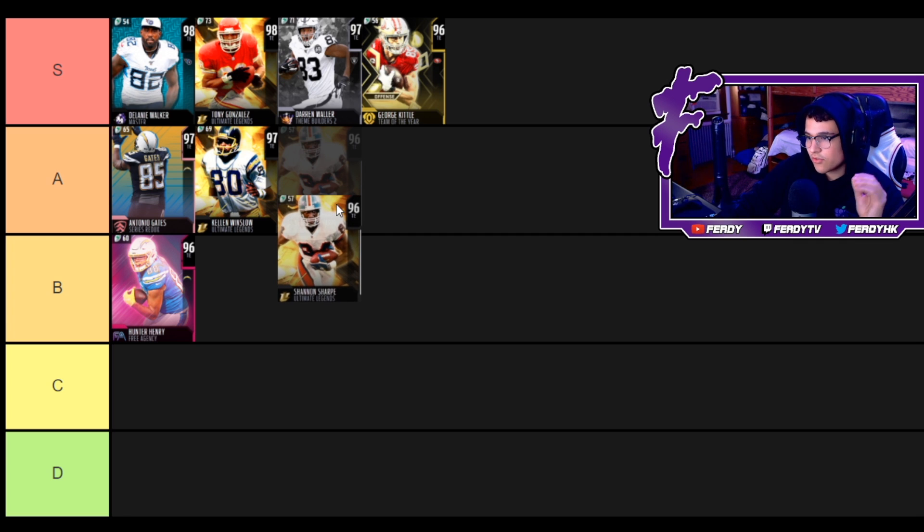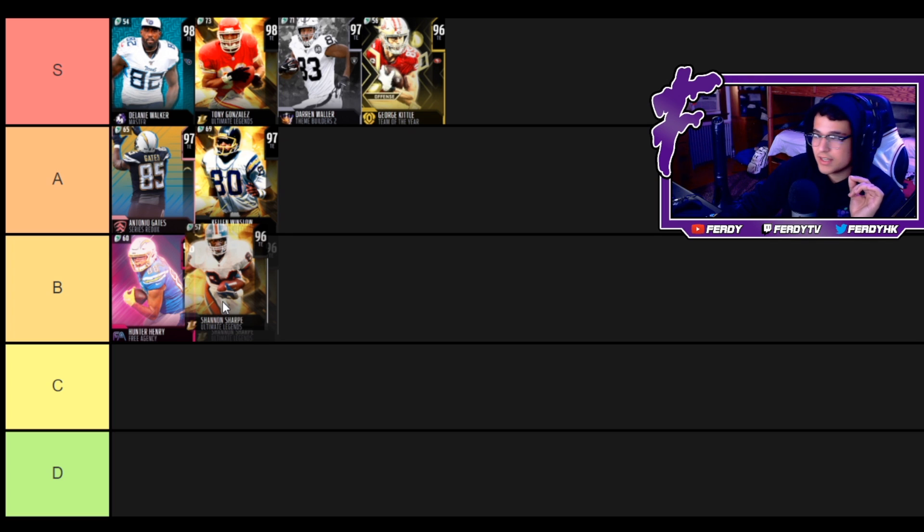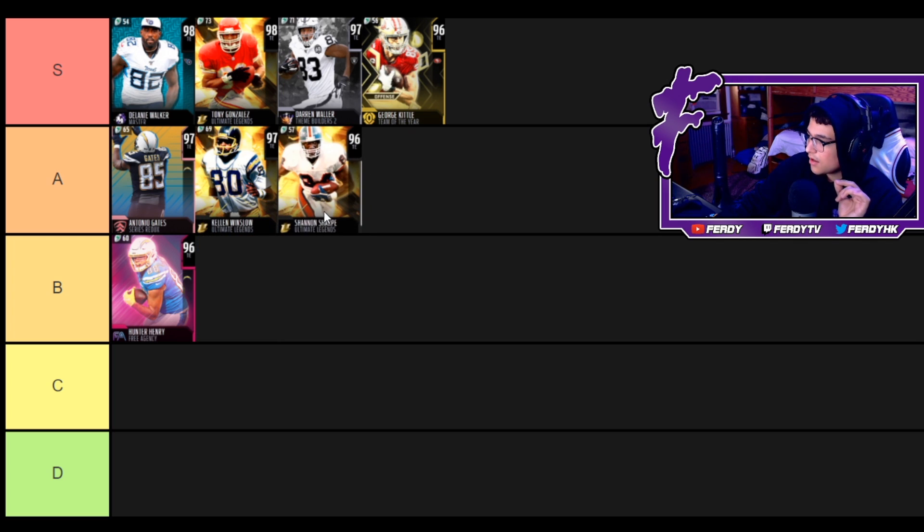Shannon Sharp — 89 speed, 88 acceleration, 88 jump, 92 catch. He's a pretty decent run blocker, great after the catch, great short and medium route running. You could get this card for around 100k before the market crash — probably around 80k now. I would usually put this card at B, but because of the price I'm gonna put him at A. He's not as good a run blocker as George Kittle but he's still pretty solid.